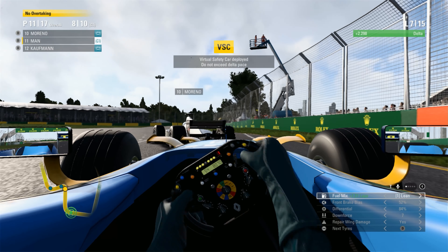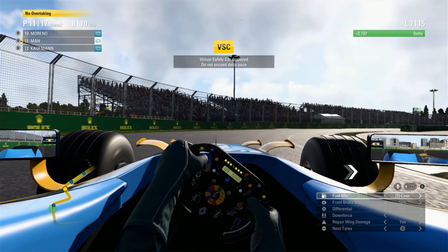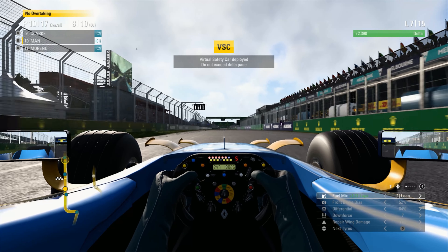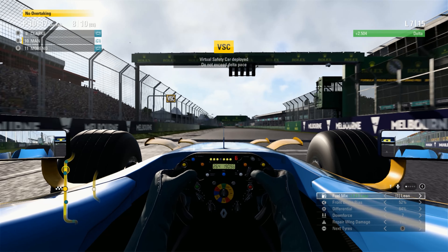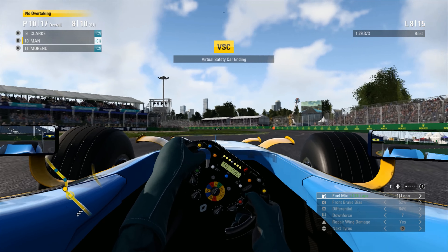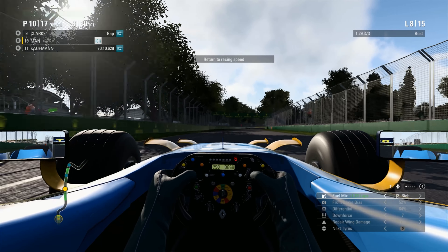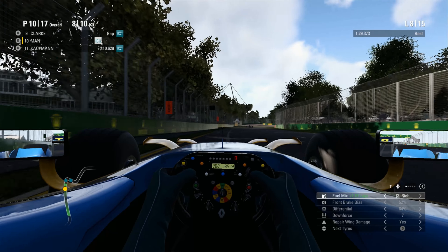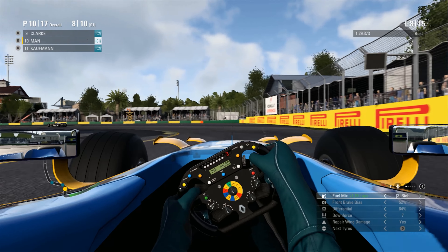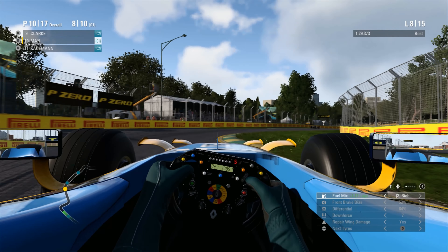I wish he would deploy the actual safety car to cut down everybody's gap to zero. Moreno pitting. VSC ending, we're going green. Maintain positive delta until the green flags. Back under green flag conditions. Fuel delta is plus 1.2. We're up into P10 — one more slot and we're up where we started.